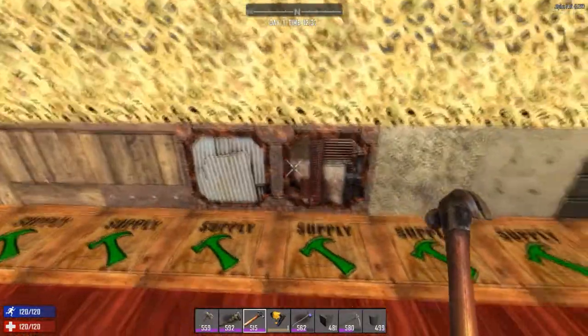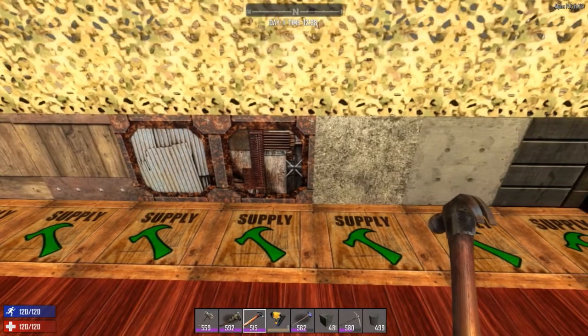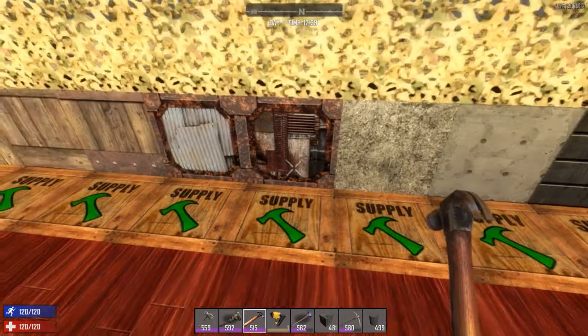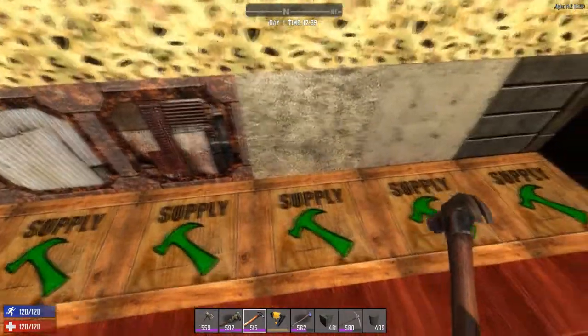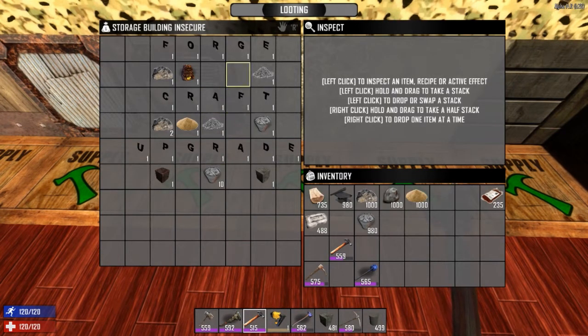Up to this point all we've needed to do is place a frame, right-click a few times with the appropriate resources, and we get to scrap iron. But when you want to go to concrete and steel there are a few extra steps. Before you unlock the concrete recipe you'll need your construction tools skill at level 20. Once you've got it at level 20 you can buy the concrete mixing perk, and it levels up pretty quickly from all the upgrading you've been doing.